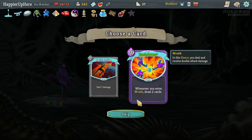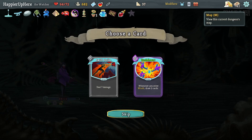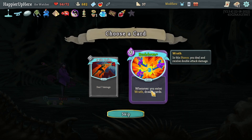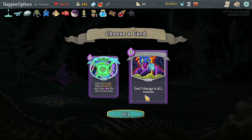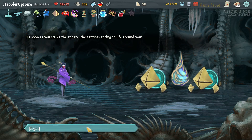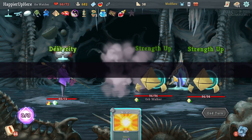Got a Fire Potion. Swift Strike, Rush Down — I only have one way to enter Wrath otherwise I would have taken Rush Down. Final boss is the Doner Deka — gives me card draw, let's do it. Fasting, Consecrate — let's take the Consecrate.